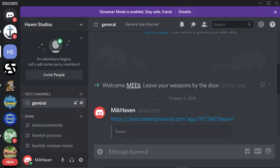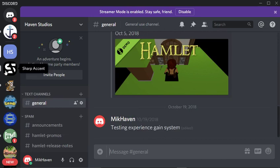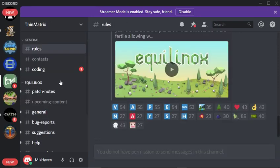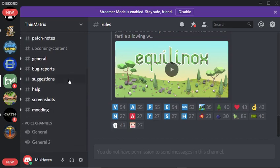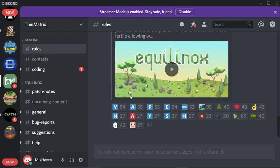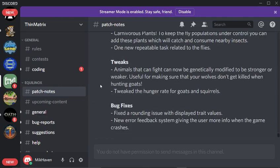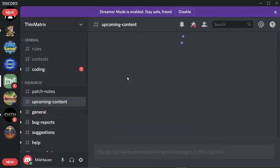The number one problem I would have with Discord — I guess I shouldn't showcase the Sharp extent channel because I have access to more channels that I shouldn't. I'm a mod in Sharp extent. But there's Thin Matrix — you can see there's hundreds of thousands of people. He posts his patch notes and the same sort of idea, but a lot of this is spam that he can't keep up with.